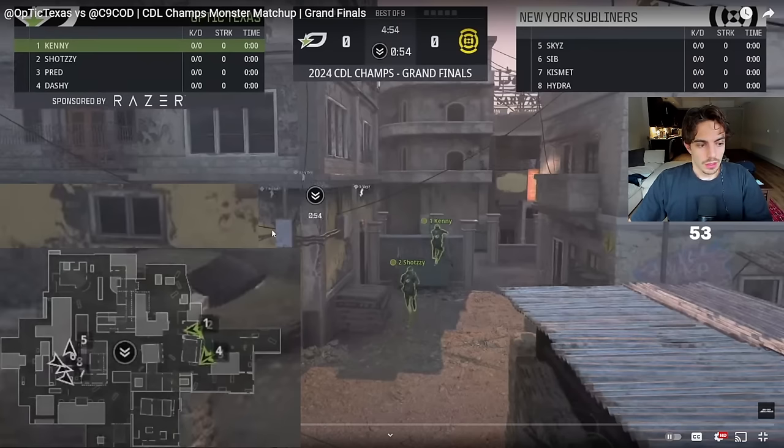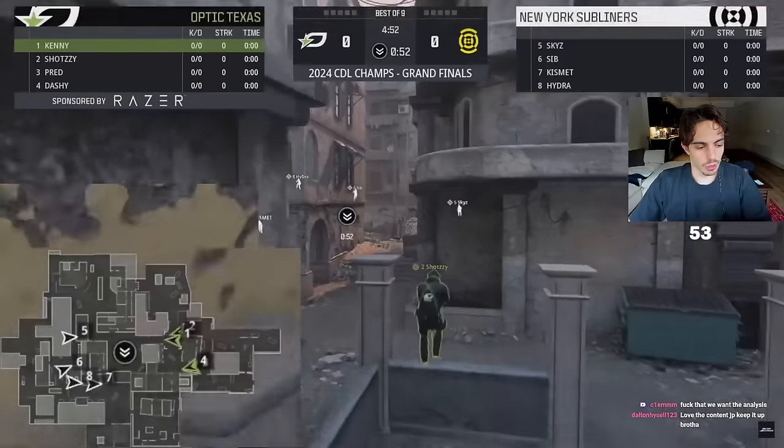Karachi Hardpoint map one — this is our map pick. Hard point was the mode we felt really strong on against New York, which is why I picked map one. They vetoed Six Star, which was another comfortable map for us, so we get Karachi map one. We start on what's considered the bad side — P3 side.